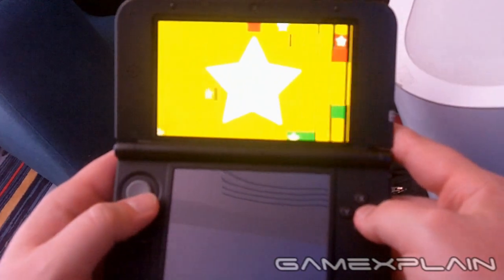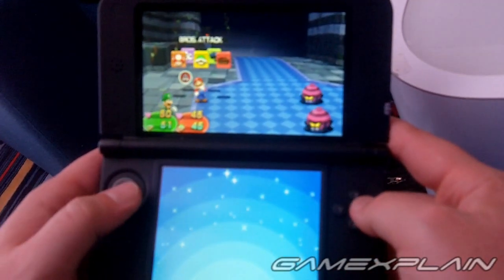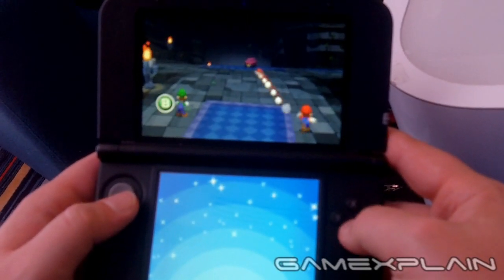The battle system itself sticks pretty close to its predecessors, with its still rewarding, well-timed attacks, and again allowing you to dodge attacks in real-time with a carefully-timed jump. But this time, you'll also have to occasionally move the brothers up and down with the circle pad to avoid certain attacks.